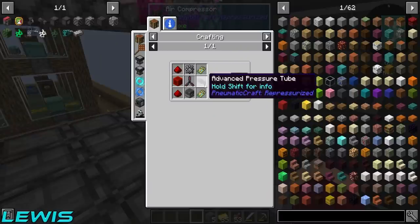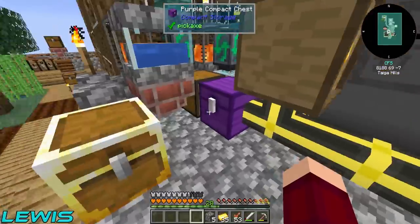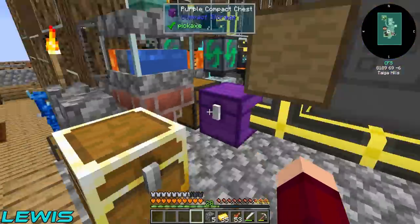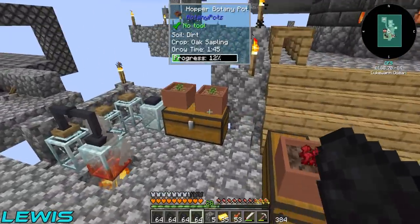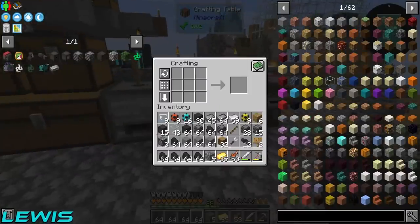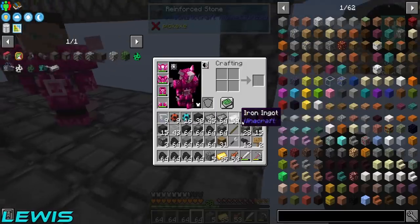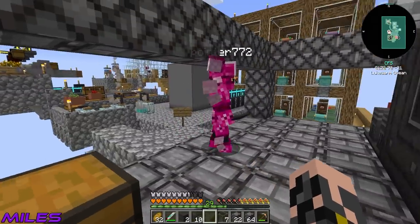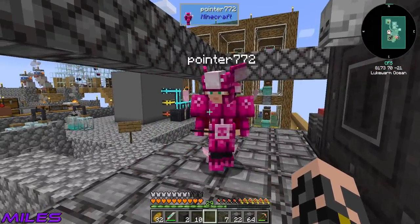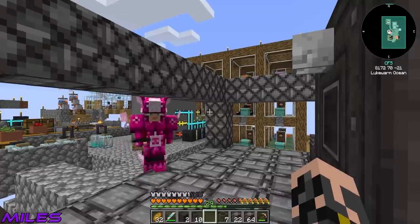I didn't think it could get any better and then you pulled it out in the park. Look at this, it's pretty sweet. I'm kind of loving Boom Boom Town at the moment. Boom Boom Town's where it's at — it's booming. It's not booming anymore Miles, it crashed. That was a good joke. That can be our slogan. Boom Boom Town. There's the air compressor. You can also get liquid compressor if you wanted one of those, but you're not getting one because you didn't ask for one.